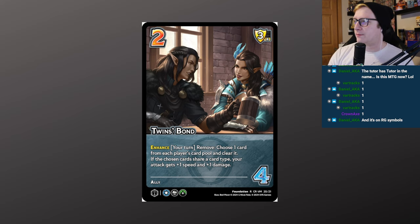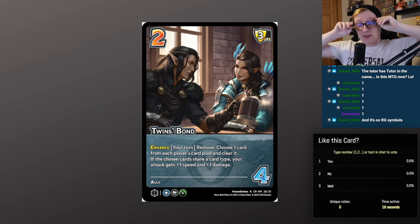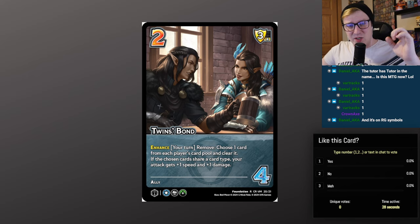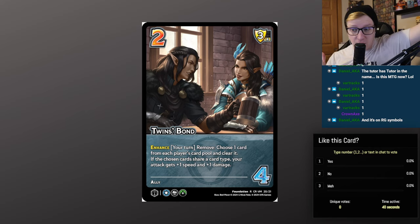Twins Bond — 2/4, 3 low block. Enhance your turn, remove: choose one card from each player's card pool and clear it; if the chosen cards share a card type, your attack gets plus 1 speed and plus 1 damage. I think this card is going to suffer — it's really good on huge strings where my opponent was probably going to die anyways, but removing cards from your card pool is very good. The damage and speed pump is not very big, and the worst part is that it's a 4 check.